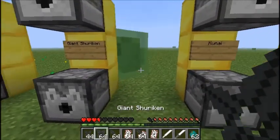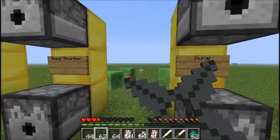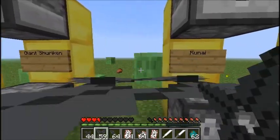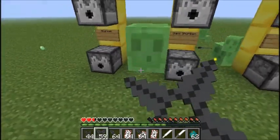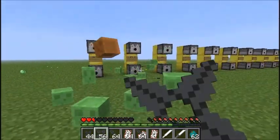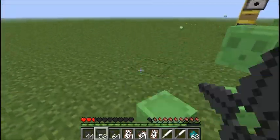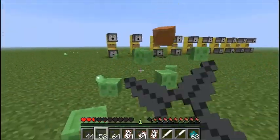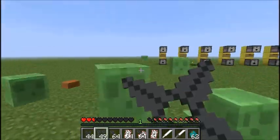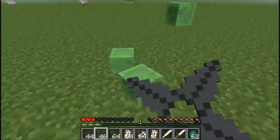Pretty much they're just more damaging than the regular Shuriken, as I'm going to show you on this slide. They just do more damage than the normal, smaller Shuriken. Apparently slimes spawn way more often in Superflat worlds — I completely forgot about that. But at least it gives me something to demonstrate on, I guess.